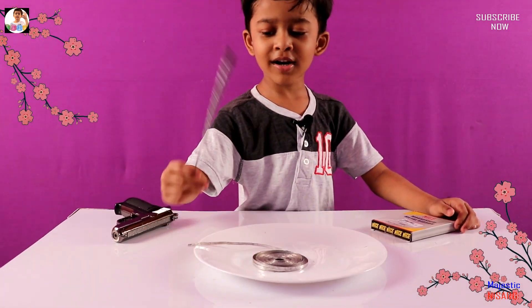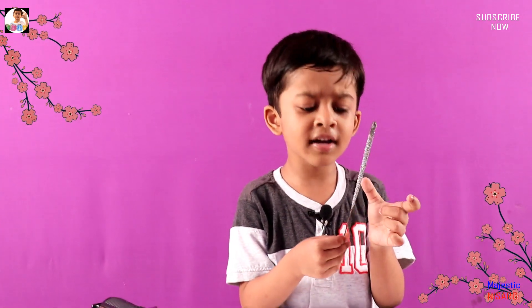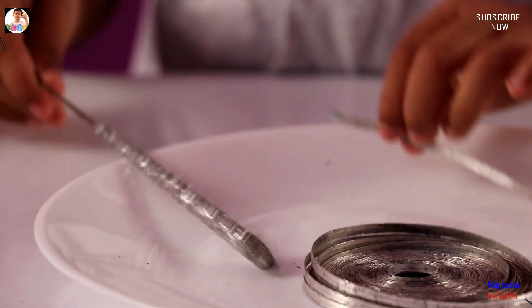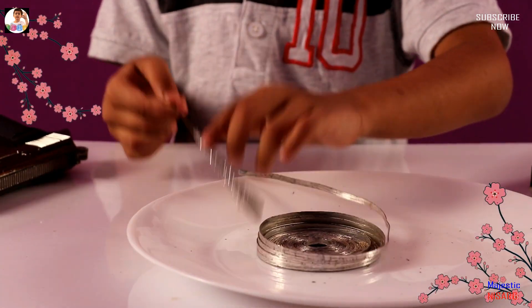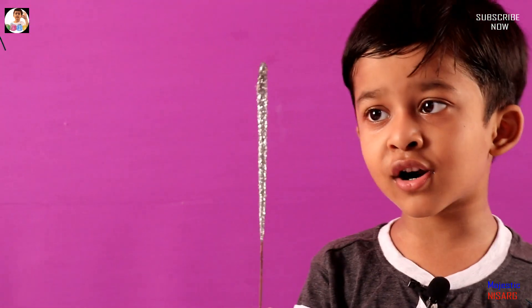Do you know why this is a star firecracker and not black? These are small sticks tied together, and it is gonna make a fire. My dad is gonna do it for me, so let's start.